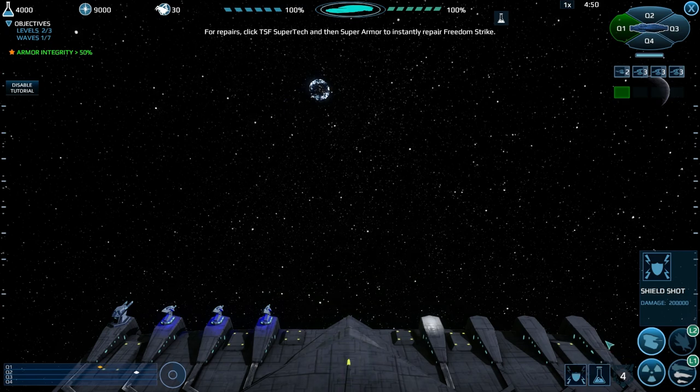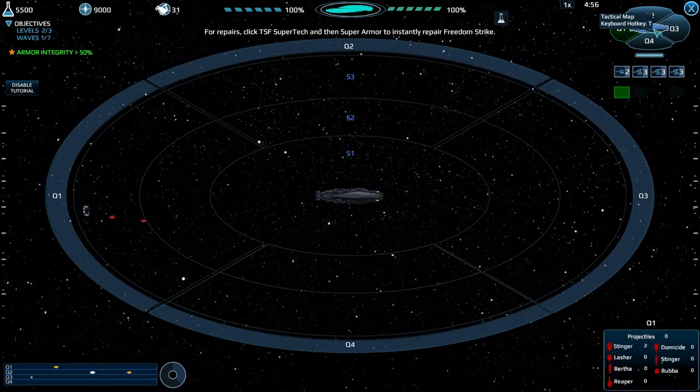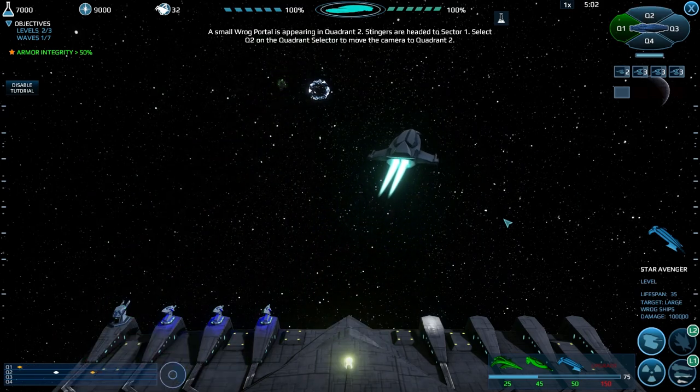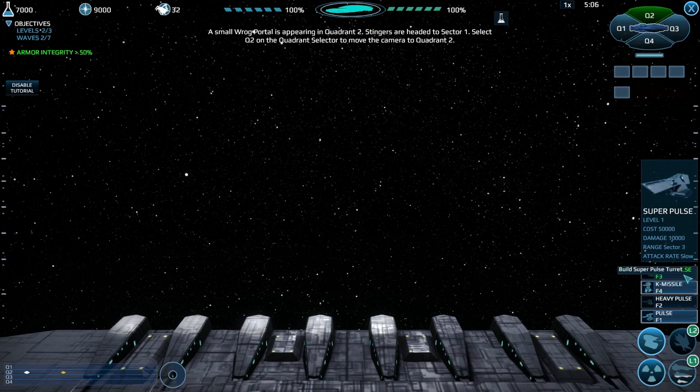Deploy shield shots - not ready. A small rock portal is appearing in quadrant two. Stingers are headed to sector one. Select Q2 on the quadrant selector to move the camera to quadrant two. Rock portal opening in quadrant two.